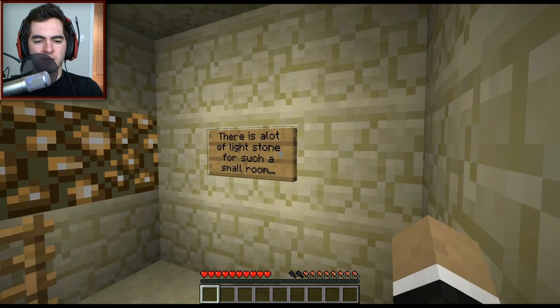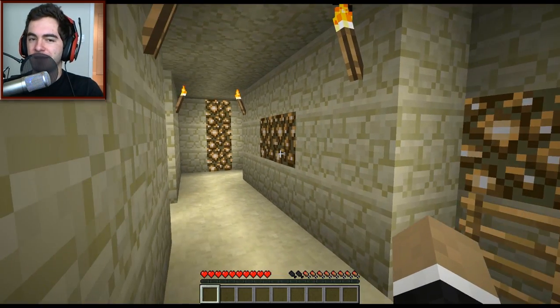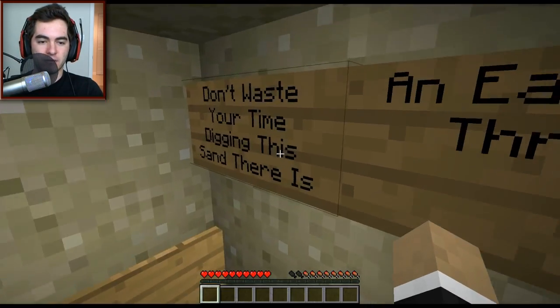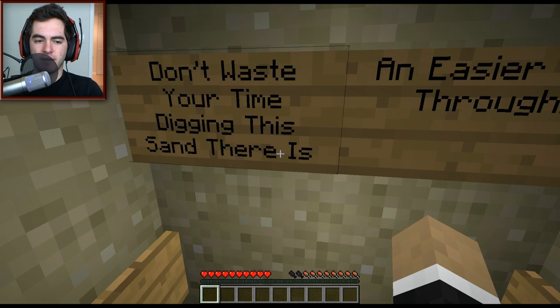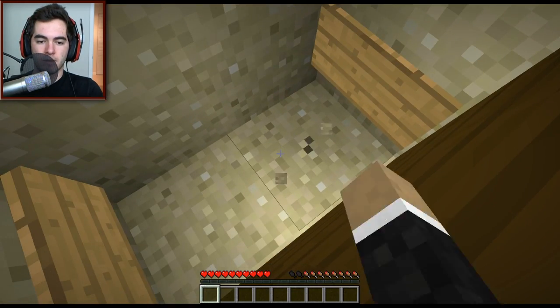Let's see what's going on. There's a lot of lightstone for such a small room, isn't there? Is that a hint to tell us to break it down? I don't know, we'll see. Secret passageways. Don't waste your time digging this sand — there is an easier way through. I'm going to dig this sand.